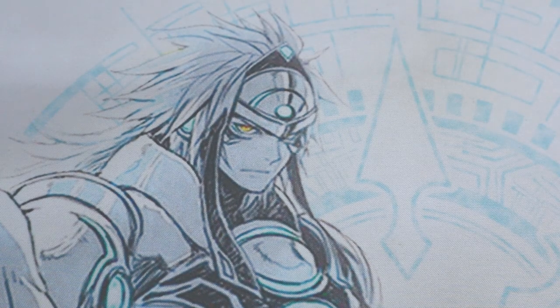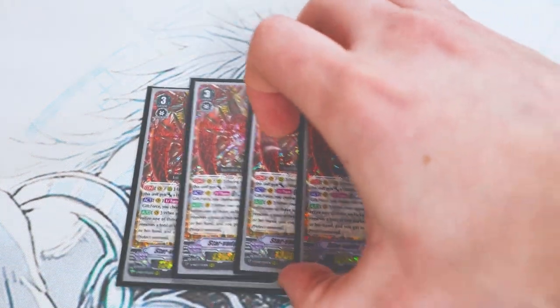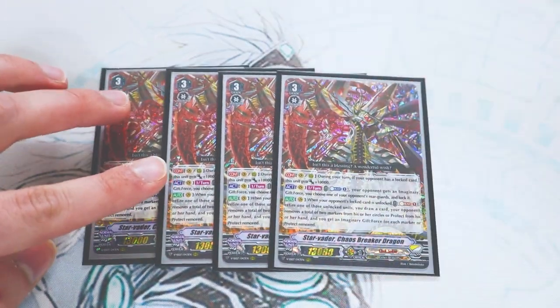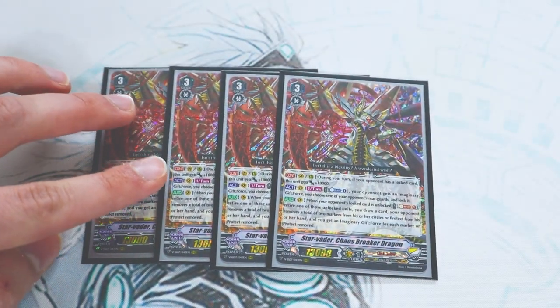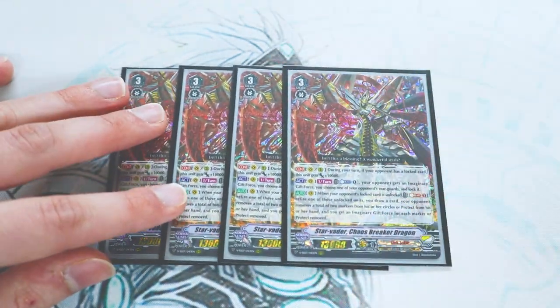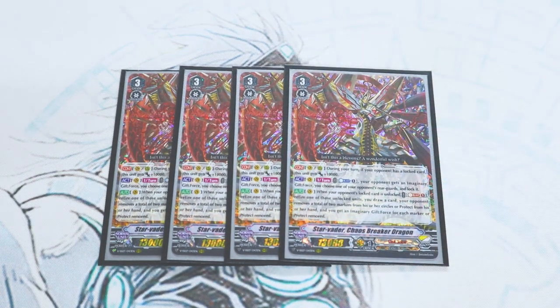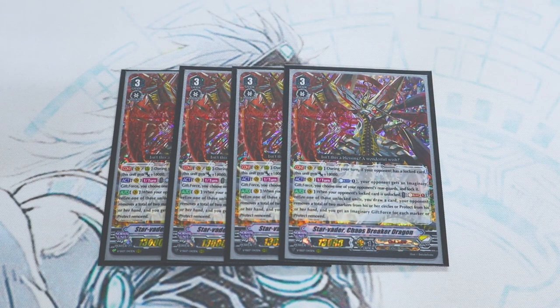Starting off with our ace boss unit: Star Vader, Chaos Breaker Dragon. Chaos Breaker Dragon's skill is during your turn, if your opponent has a locked card, this gets 1000 to vanguard or rear guard, so it's a good rear guard beat stick too. Vanguard circle act: counter blast one, once per turn your opponent gets an imaginary gift Force, and you get to choose one of your opponent's rear guards and lock it. Your opponent is probably just going to pick their vanguard, and you're just going to lock the unit in the front row that they put the gift marker on.